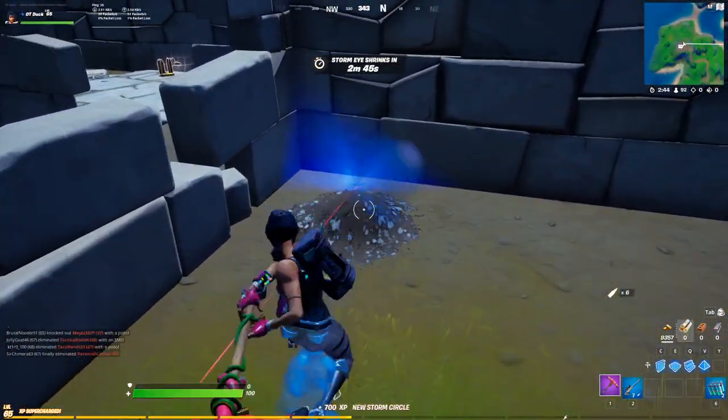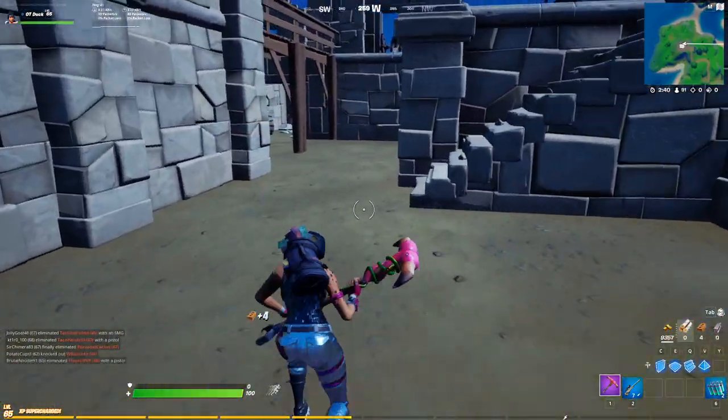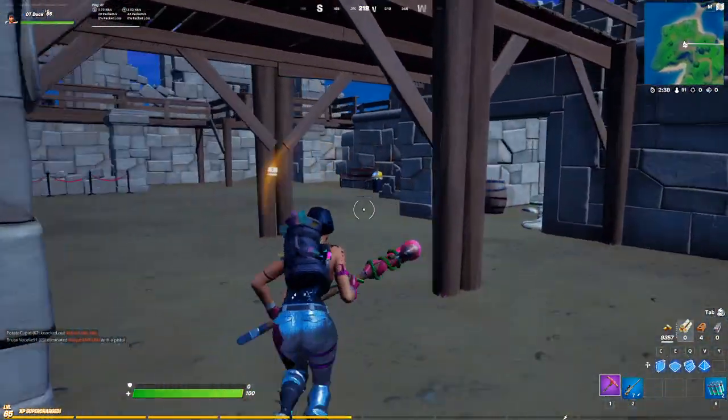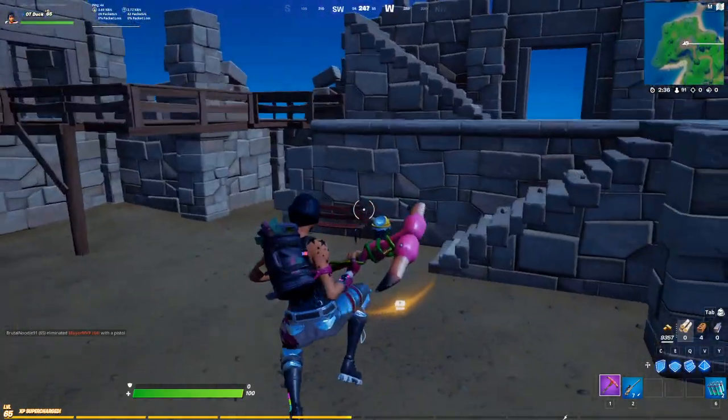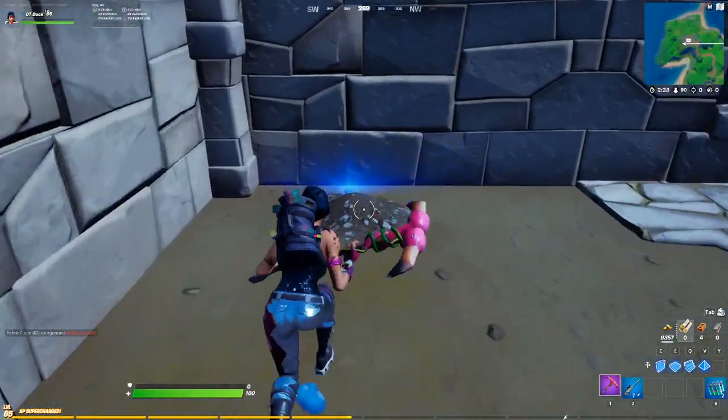The first Gnome is right here in Fort Crumpit, just a little bit to the right as you enter. And the next one in the fort is just at the back left corner. From there, we're going to be looking at Pleasant Park after we pick this one up.